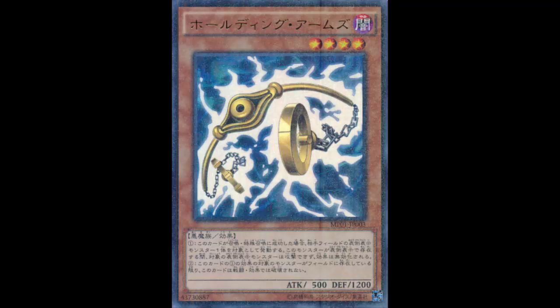Alright people, welcome back - more card review. I apologize that it's late, I'll explain the reason why in daily duels, but at least you still get it. So today we are looking at Holding Arms, and I bet you can't guess what we're looking at on Wednesday. Holding Arms is a Dark Fiend effect monster.